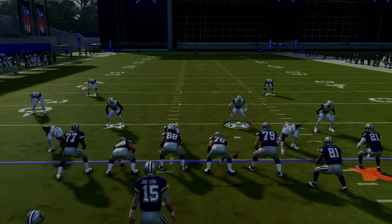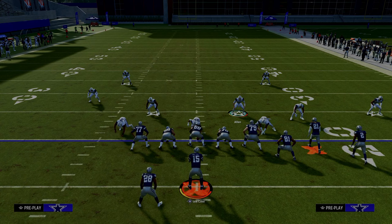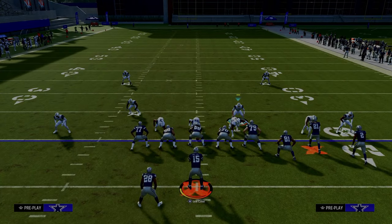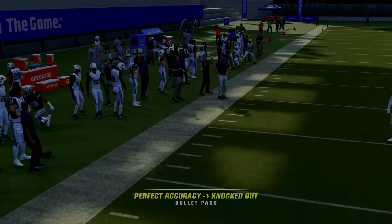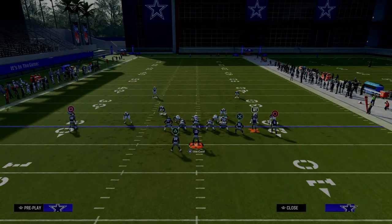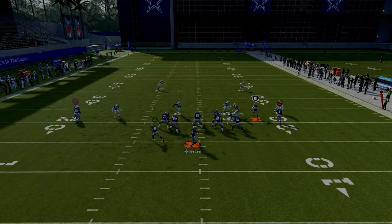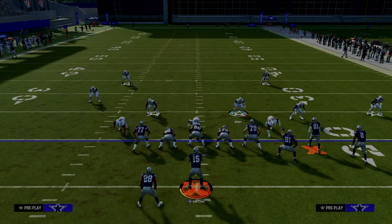The same concept is going to help us take away the second route combination - the running back wheel and the C route. We're going to go through the same sequence of adjustments. This seam flat is going to do a better job of matching onto the running back to take him away. That outside third, because we have deep out zone knockout, is now able to put more energy into taking away the outside bunch receiver. By utilizing the slot corner manned up on the tight end, that's going to take away the tight end. A lot of people like to run this route combination because most of the time you're not going to have time for it to develop - but we're still going to get the pressure, and this is absolutely locking down one of the best route combinations in the entire game.